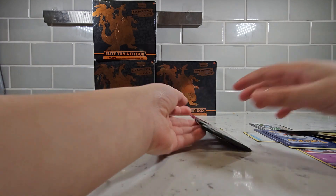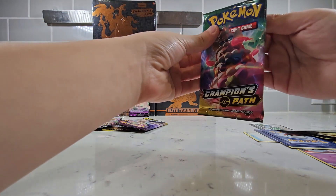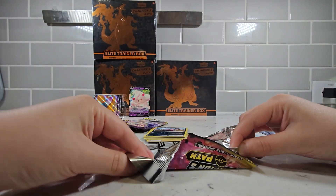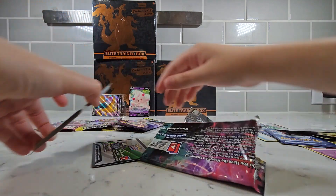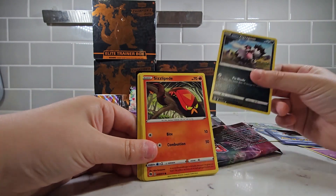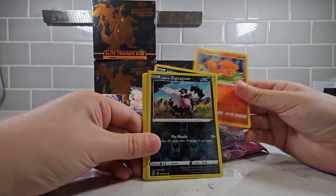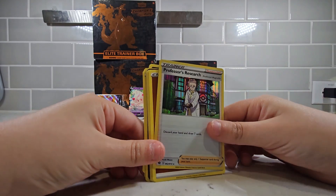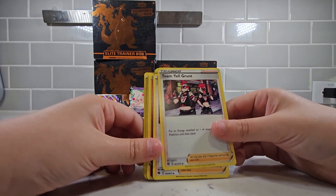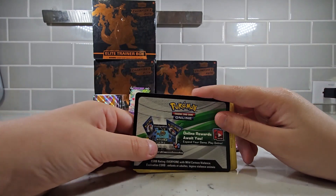Let's move on to the next pack. It could be a Charizard, it could be a Blastoise, it could be anything — no one really knows. We got a Zigzagoon, we got a Zipper, we got a Coke Ball, we got an Inkway, we got a Vulpix, we got a Zigzagoon, we got a Professor Research holographic, we got an Energy, we got a Bede, we got a Team Yell Grunt, we got a Krabby, and we got a Redeemable Pokemon card.